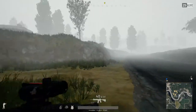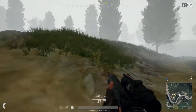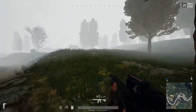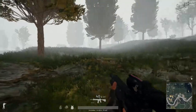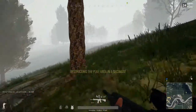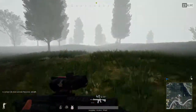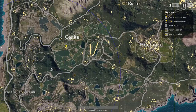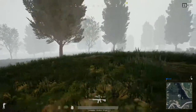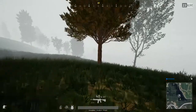Just keeping an eye out, particularly from those houses. The circle's good to us so we're heading up towards the centre. But it's really hard to tell in fog — what's a bush, what's a person. Give yourself a chance.